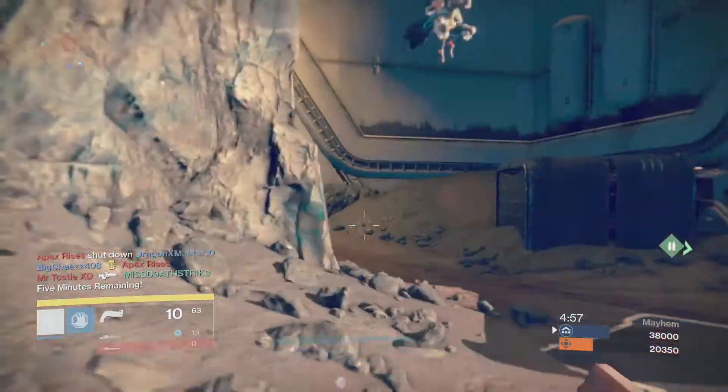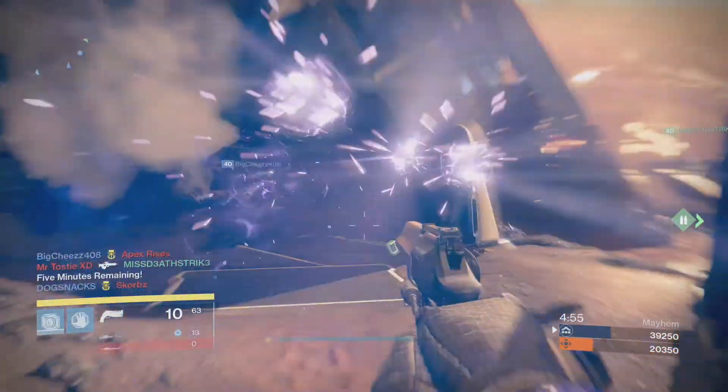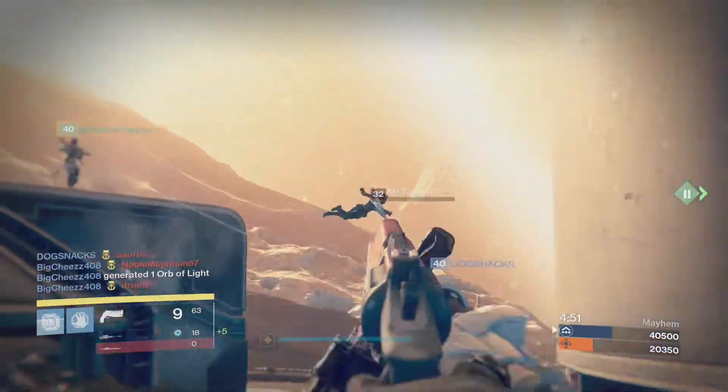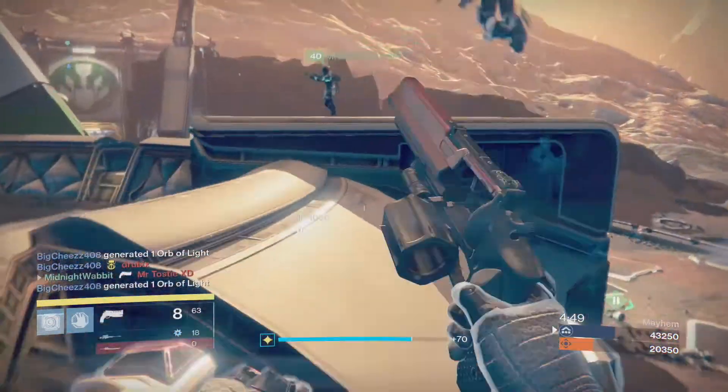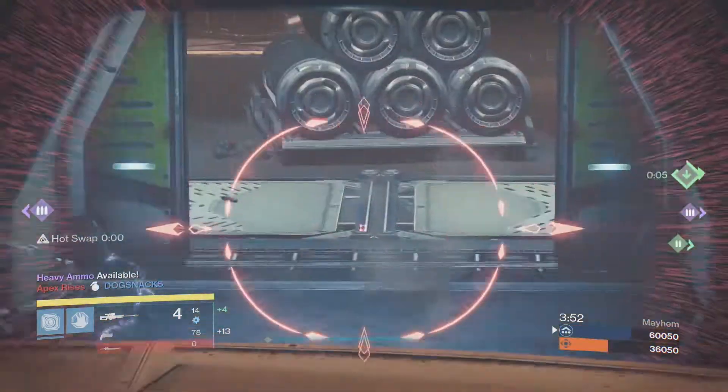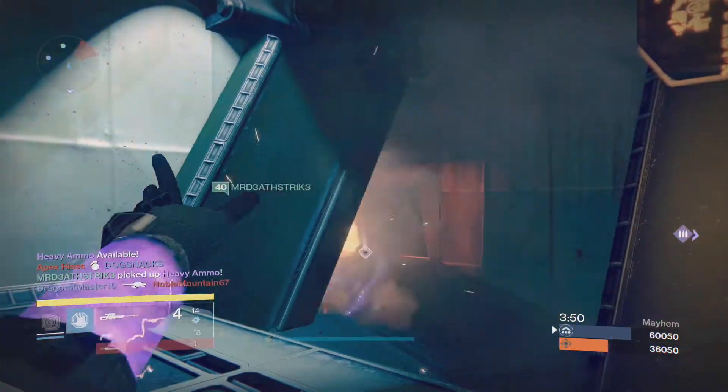Lifesteal and Soulrip used to be triggered on kill, but now they're triggered on hit. So you hit an enemy with your Energy Drain, you heal yourself — you do not have to actually kill them to heal yourself, unlike the Sunbreaker where you actually have to kill them. You just have to hit them to reduce the cooldown of your Nova Bomb with Soulrip.